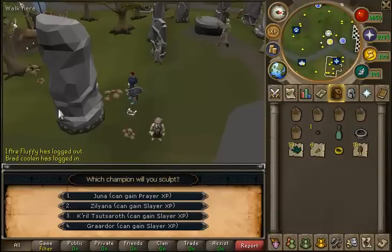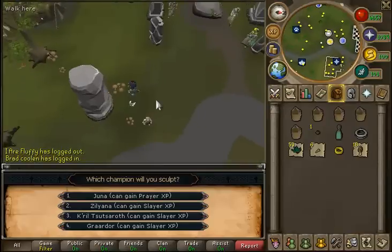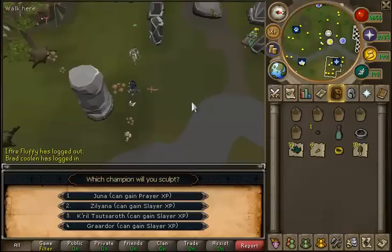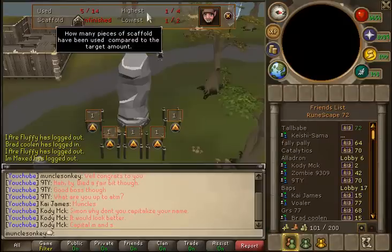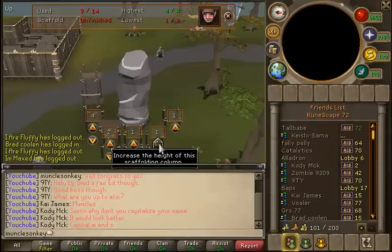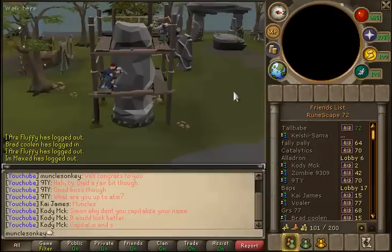There are four locations for this. Basically what you want to do — there's one in Lumbridge — you go over to this rough stone block. This isn't really a guide, it's more just telling you how to do this. If you want to know the exact locations, there are four of them and you can do them once a month — just Google it or search a guide on YouTube. I picked prayer XP because I don't need slayer XP, and prayer XP costs money so I might as well. You just click 'build scaffolding' on it and it gives you a really easy puzzle — you have to use 14 pieces of scaffolding, the highest column can be four and the lowest two. It's kind of a trial and error thing. You just talk to the little gnome guy and he pretty much tells you exactly what to do.